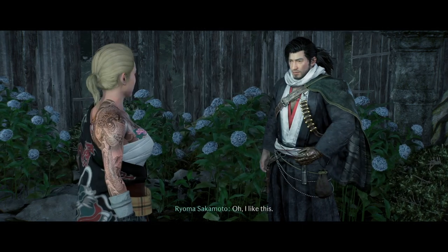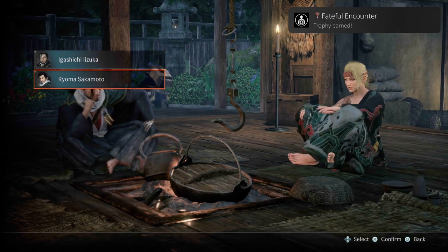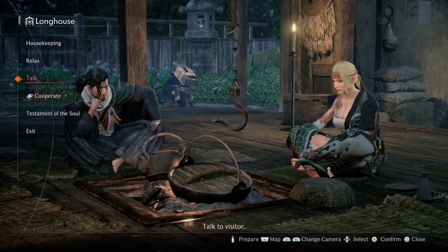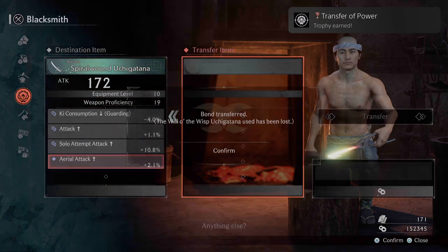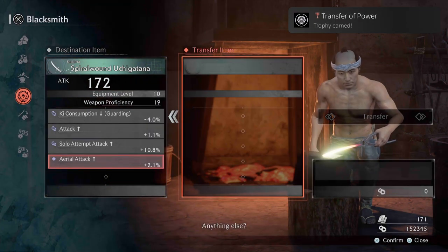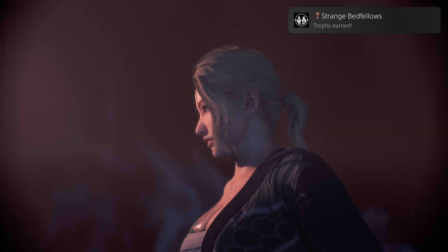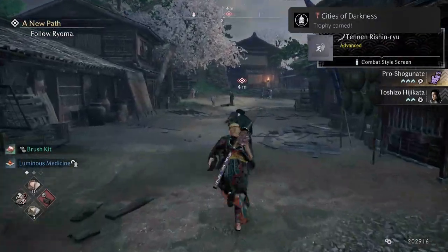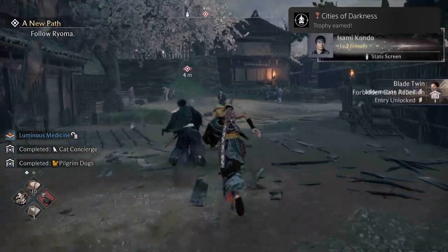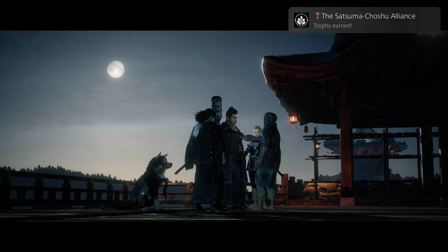A Show for the Shogun — Learned the Identity of the Mysterious Samurai at the Duel. Part of the main story. Faithful Encounter — Achieved Your First Level 4 Personal Bond. As long as you interact with characters and give them gifts, the bond level will increase until you reach level 4. Transfer of Power — Performed Your First Bond Transfer. Strange Bedfellows — Brokered a Truce Between Roshigumi and the Goshi Clan, part of the main story. Cities of Darkness — Cleared Chapter 2. The Satsuma-Shochu Alliance — Persuaded Takamori Saigo, part of the story.